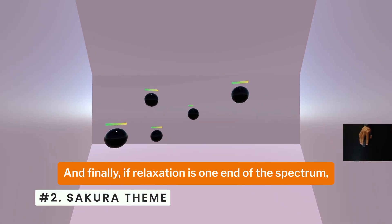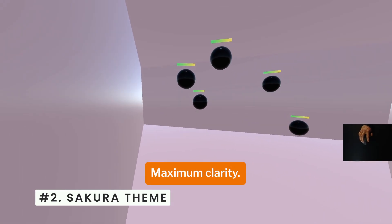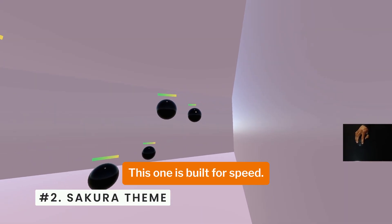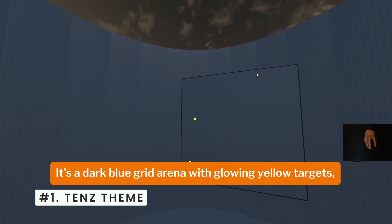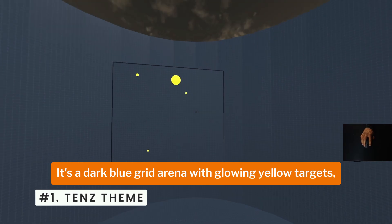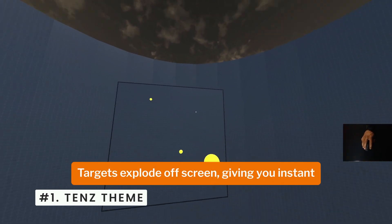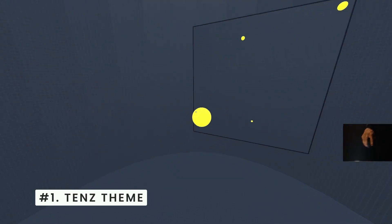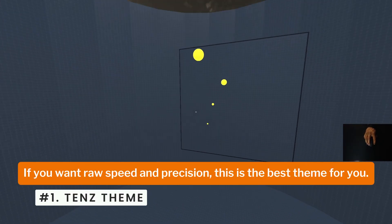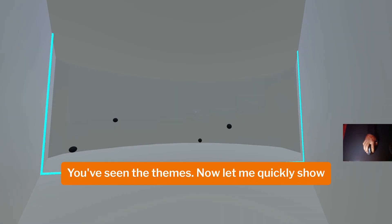Relaxation isn't a weakness — it's what lets you train harder for longer. And finally, if relaxation is one end of the spectrum, this next theme is the opposite: maximum intensity, maximum clarity. The Tense theme is a dark blue grid arena with glowing yellow targets. The real reason it's popular is simple — the contrast is insane. Targets explode off screen giving you instant clarity for drills like Grid Shot and Motion Shot. If you want raw speed and precision, this is the best theme for you.